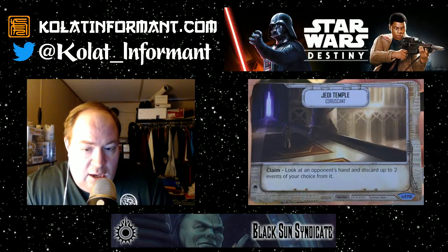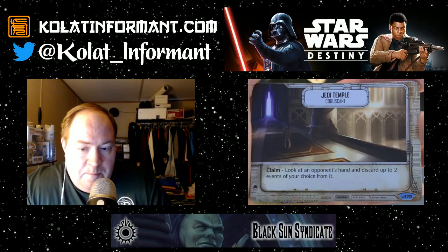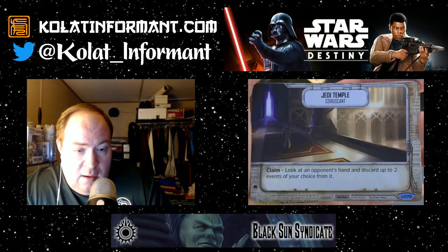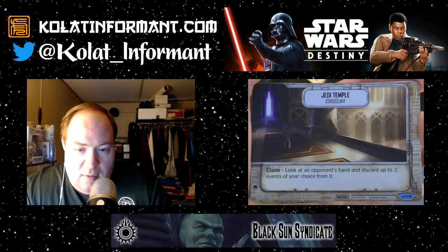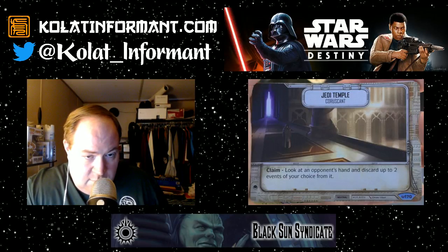Jedi Temple's claim reads: 'Look at an opponent's hand and discard up to two events of your choice from it.' I like the control aspect of this, but I really dislike the fact that if my opponent claims it, they get to look at my hand and discard two events from it. With no direct or easy way to keep the battlefield from being claimed by my opponent, I'm very wary about running a card like this as my battlefield — even in a mill strategy.